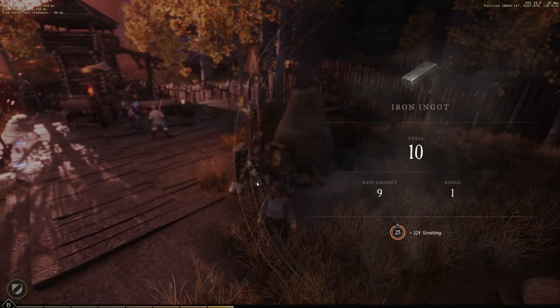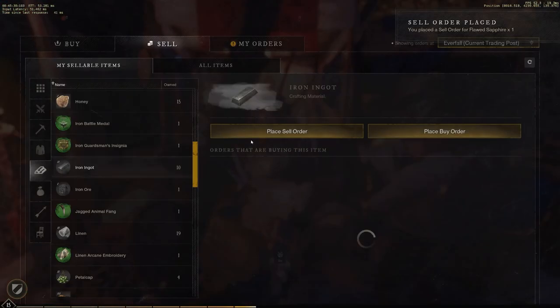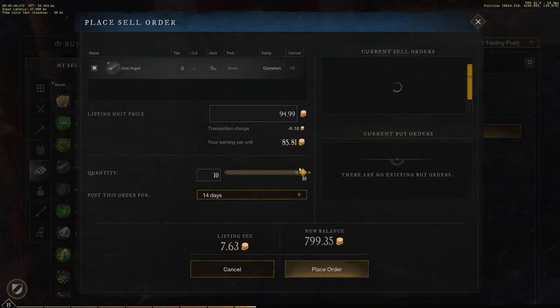Smelt all the ores into ingots and take them to the trading post. An iron ingot sells for around 190 and a silver ingot for around 470.